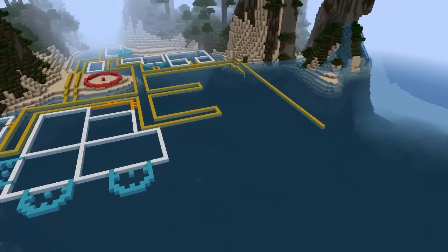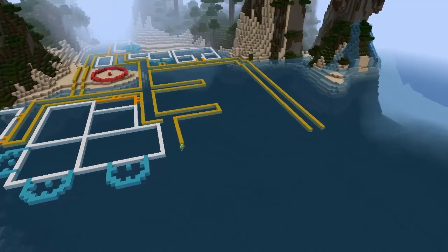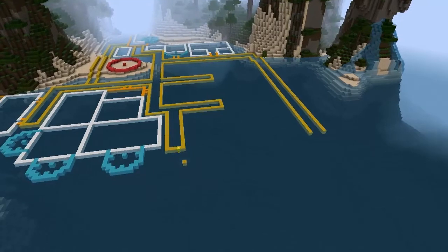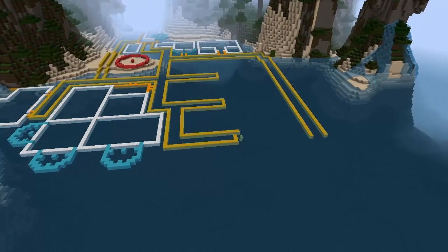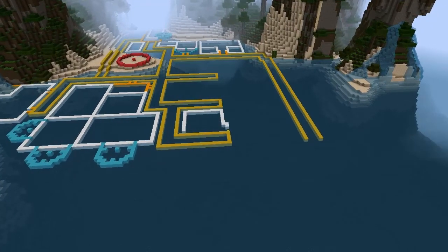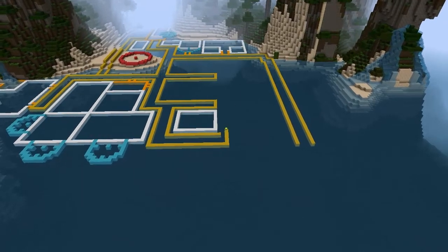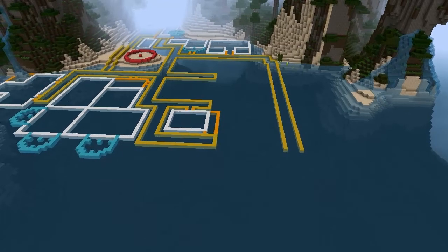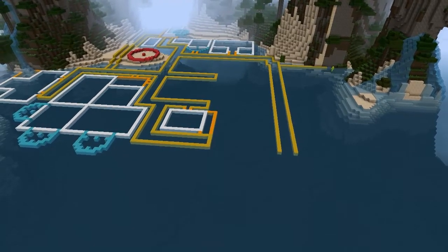A dock like this needs an entrance building where ships can be regulated and isolated, somewhere taxes can be paid, cargo checked, and intentions declared — because people aren't always going to comply. So next to this, on the other side, I created the barracks slash holding cells where any crooks can be held.